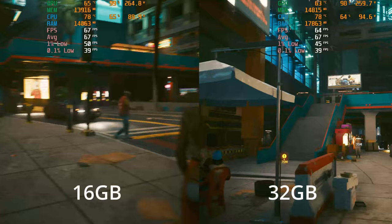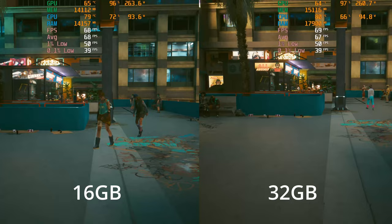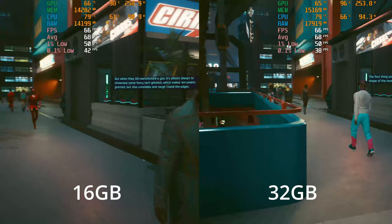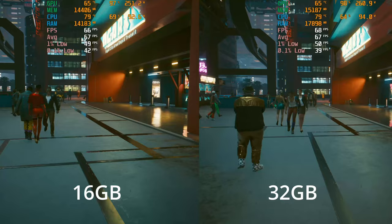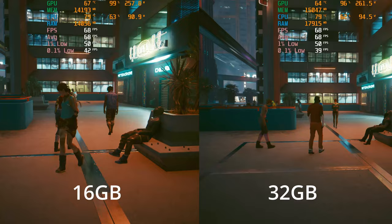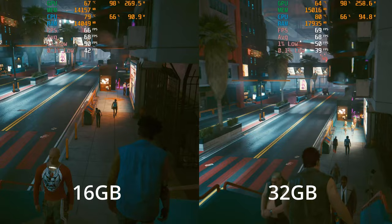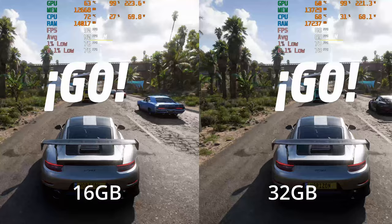I know some of you will say running built-in benchmarks isn't representative of actually playing games — I hear you. So we're walking through Cyberpunk at 4K RT Ultra. On the 32 gigabyte kit the system is using more than 16 gigabytes of RAM, hovering around 17.9 GB, whereas on the 16 gigabyte kit we're around the 14 gigabyte mark. If the RAM is there, it will be used — but there's basically nothing in the numbers right now, and I think that's because we're GPU limited; the GPU is such a hard limit that we're unlikely to see much impact from RAM or CPU at this point.